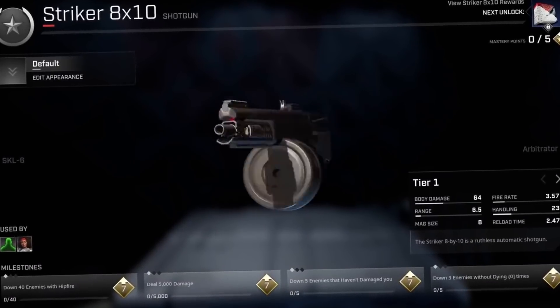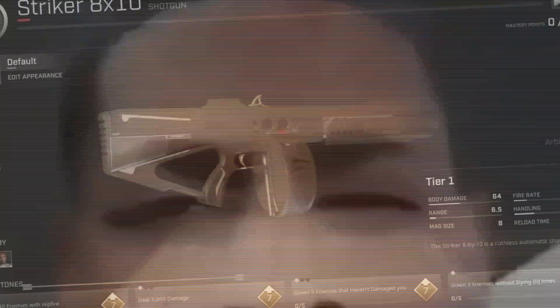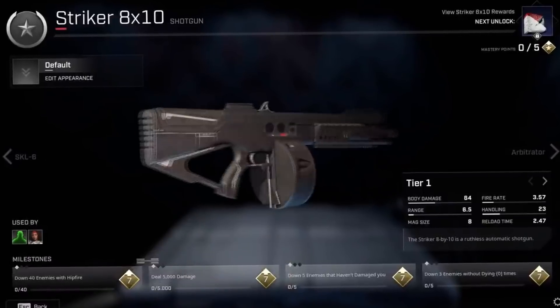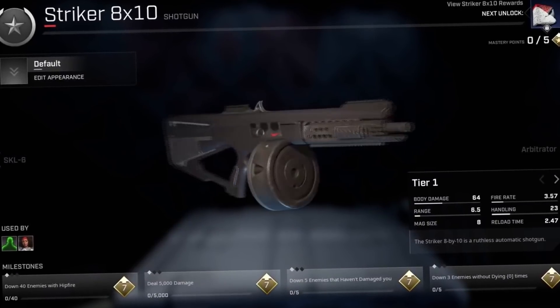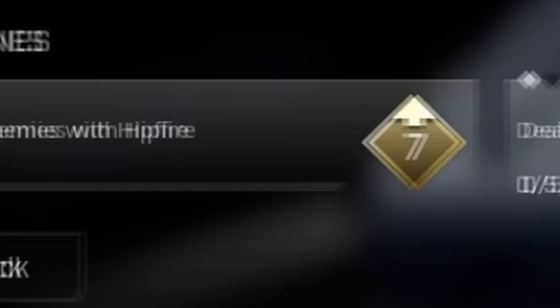The Rogue Company team is at it again, but this time they had a whole shitload of easter eggs. They straight up showed the on-release weapon mastery system and even two on-release rogues. Season 3 has been confirmed to be releasing a new rogue, but now we know they're releasing another rogue pretty damn soon.